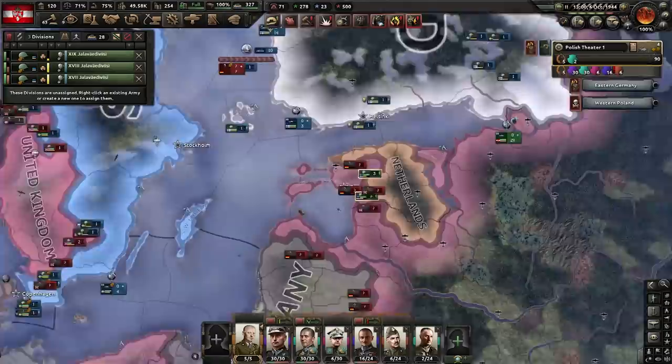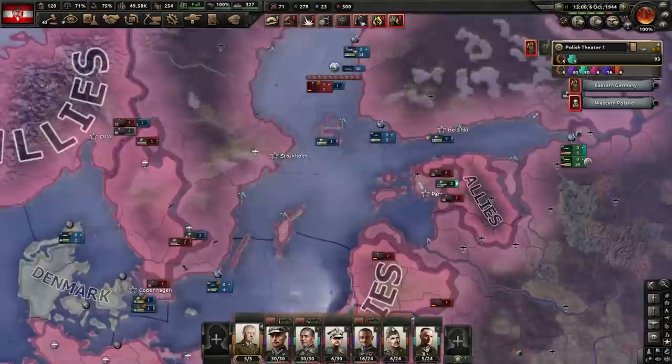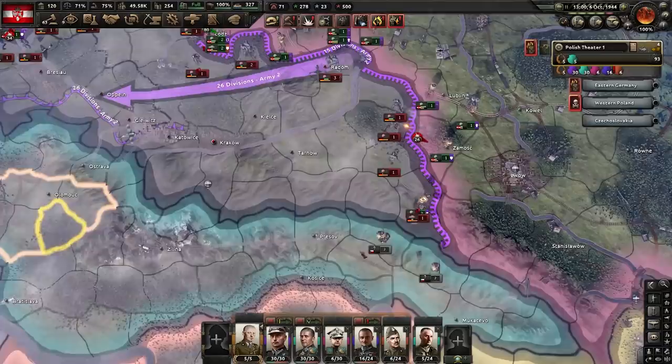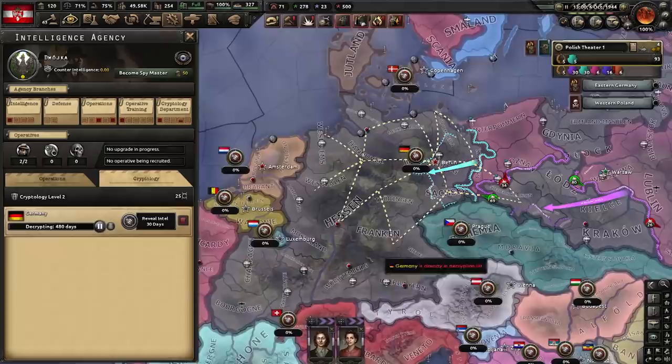We've got a couple of divisions surrounded up north — I'll just park them there. Sweden is in the war and losing hard; Finland's going to lose, not much I can do about that. To the south we're relatively OK — Czechoslovakia has war goals on someone else and should leave us alone. Unfortunately they're giving military access to our enemy, so they can supply this enormous pocket we're about to create. It's going to be a problem, but we'll deal with it.